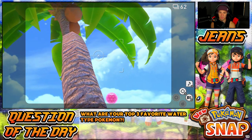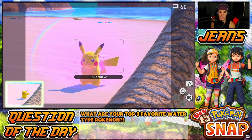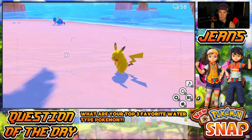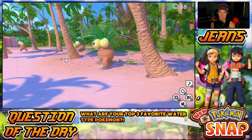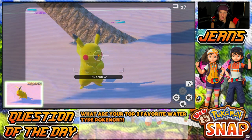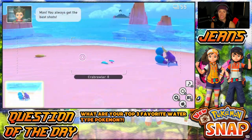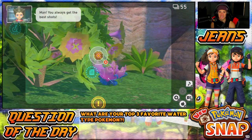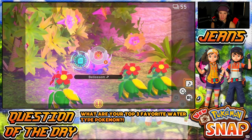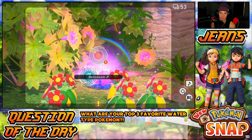Let me snipe this Lapras with an Illumina orb - I hit him! There's Pikachu doing something cool - do it again, Pikachu! I really want him to do that electric thing, that was pretty dope. A lot of these Pokémon we already have pictures of, but I absolutely love Blushing Beach, it's such a cool place. Crab Brawler's doing his little punchy boxing, getting ready for his Logan Paul slash Floyd Mayweather fight. We can get the Blossoms dancing over here - get a picture of these girls.